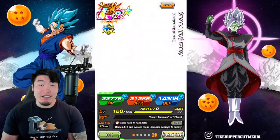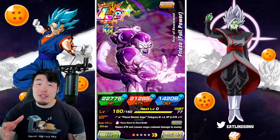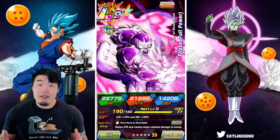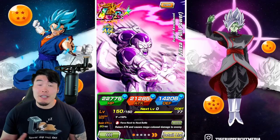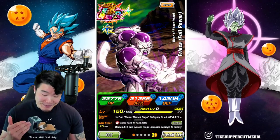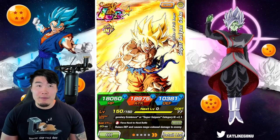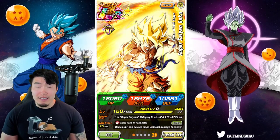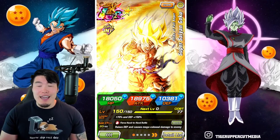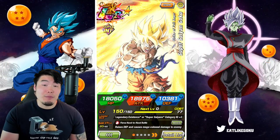Today we're doing a long overdue showcase for the new and improved Planet Namek Saga category team. A big part of the reason why I'm so late to this is because it took me a long time to finally pull this INT LR Super Saiyan Goku. In total I spent about 2600 stones over the course of 4 to 5 videos, and it was definitely one of the worst shafts I've ever been through since I started playing Dokkan.